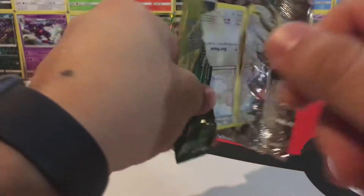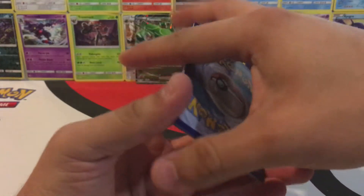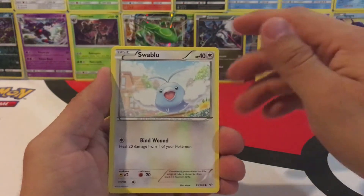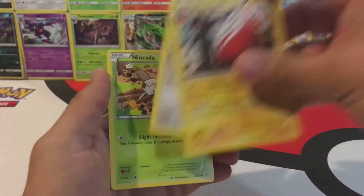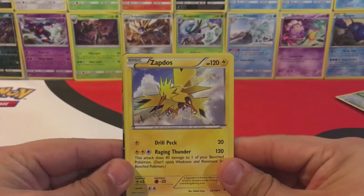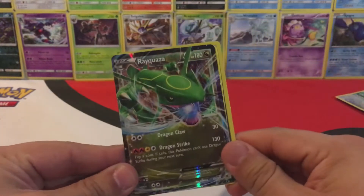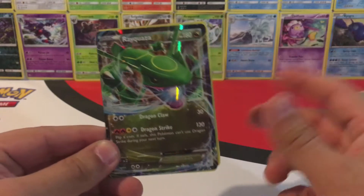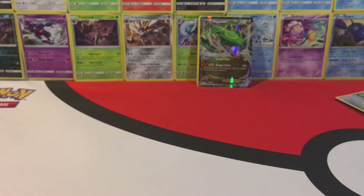Last pack of this video: a Swablu, Electrode, and the last card is a Nincada. Overall, managed to pull an awesome Zapdos, this cool Hollow Zekrom, and this Rayquaza EX — which I need to find a sleeve for. Thank you guys for watching, be sure to check out my social media in the description below, and I will see you guys again tomorrow. Bye.